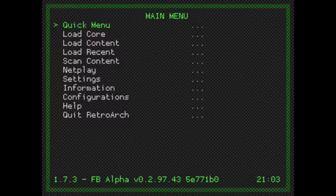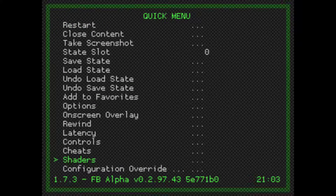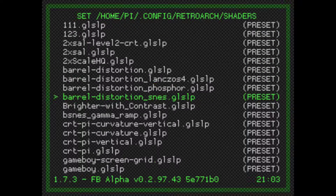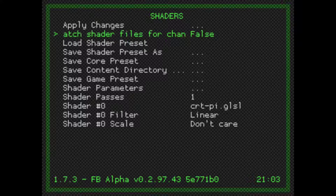It's all a matter of preference — I prefer raw pixels instead of smoothed-out graphics in some instances. Back to Quick Menu. We're going to go to the bottom, hit Shaders, Load Shader Preset, and go down to CRT Pi. Apply that.